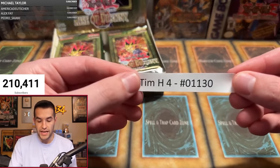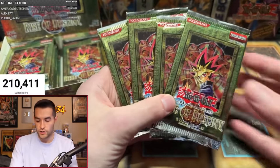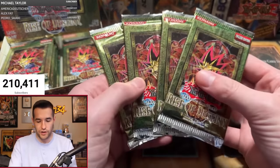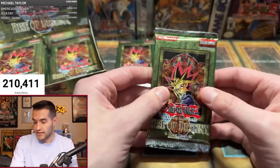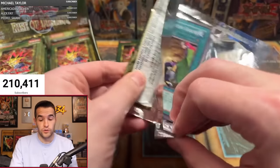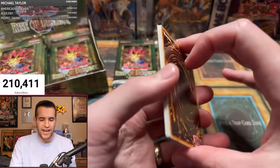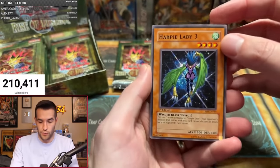We have Tim H with four packs starting us off. Also wanted to mention before we get started, giveaway winners have been announced — go check the community tab. I've shipped out so many giveaways in the last week and I'm so happy because I've caught up. Four packs, Shuffle of Destiny for Rise of Destiny. Tim H, can we pull you something crazy? Best case scenario I think we want to get the Creator or Perfect Machine King — those are both really big.